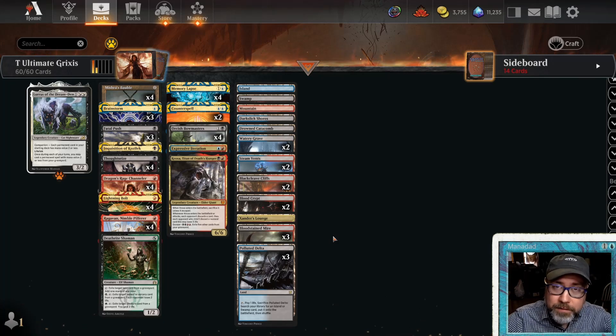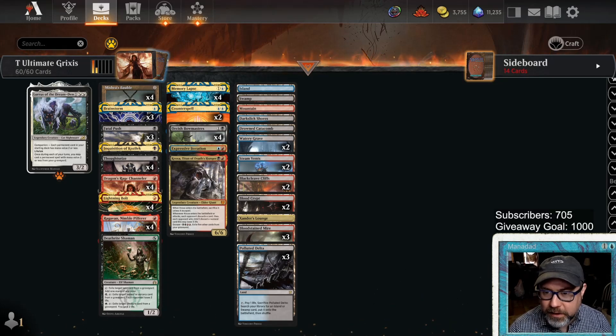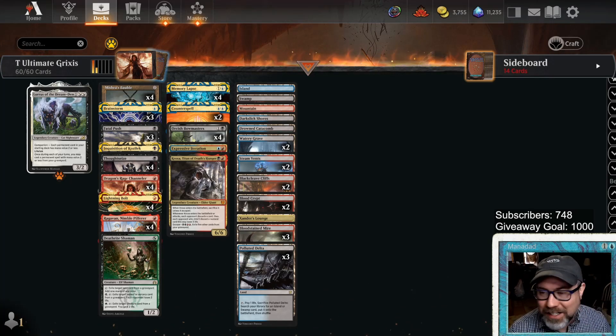Decklist is in the description. Stick around to the very end — we'll talk about what worked, what didn't, and any changes I'm going to make. We'll also show you the win rate of the deck. We're at 748 subscribers right now — just blown away, thanks to everyone who's been subscribing. There are still a few slots left in the Elite First 1000. I'm really having a hit here with Timeless. If you like the Timeless videos, hit subscribe. Let's go — we're playing ranked, we're in Platinum.